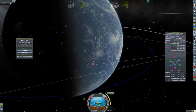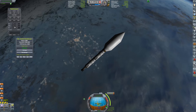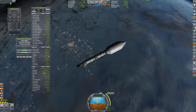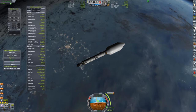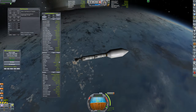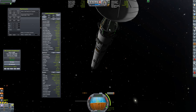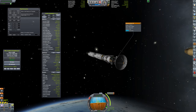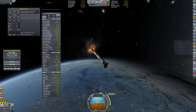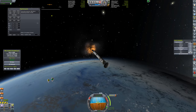We'll point to the maneuver node and let the flight computer execute the burn. Kerbal Engineer shows this stage has plenty of delta-V. In 13 seconds the flight computer will start the burn and we'll be good to go. I need to have vessel delta-V or stage delta-V on one of these HUDs.